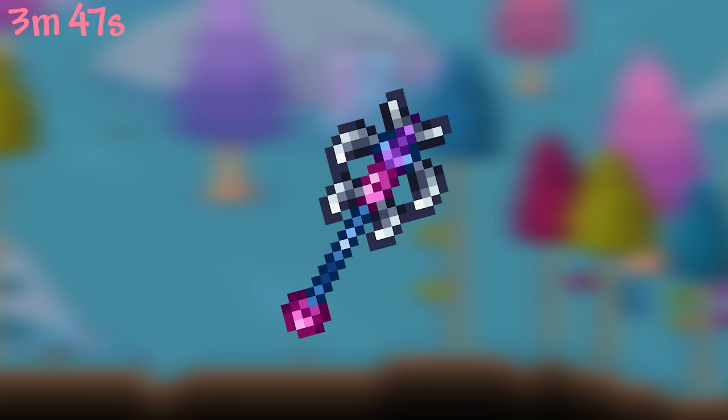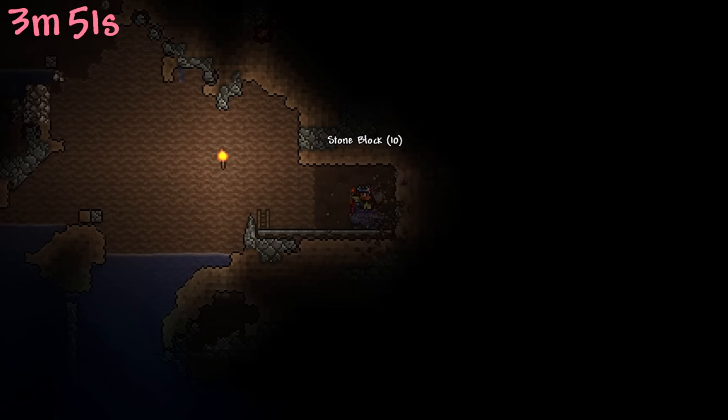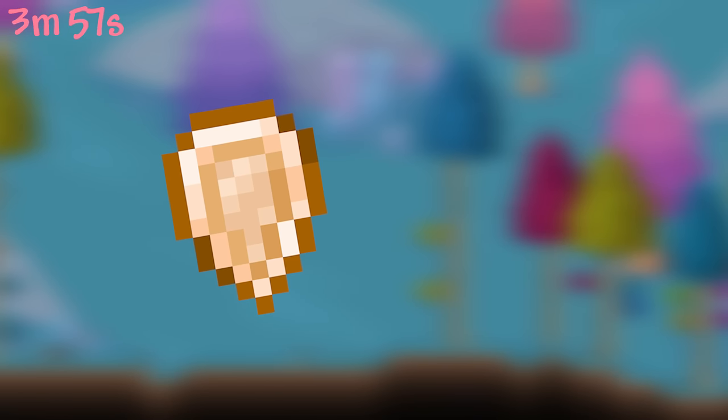The Blade Staff is internally called 'Smallster.' The digging wall cart is the slowest mine cart in the game. All seeds in the game are uniform in base sprite, aside from the pumpkin seeds and, of course, acorns.